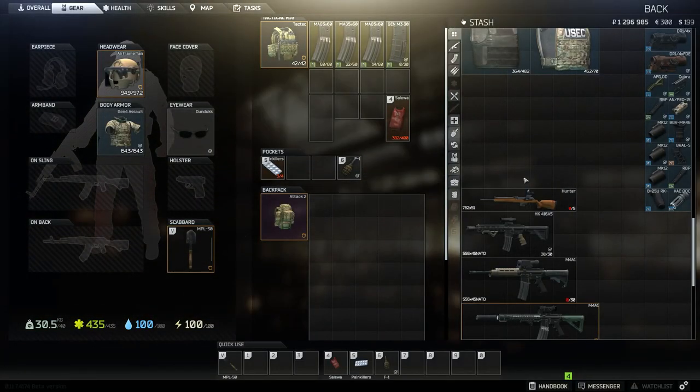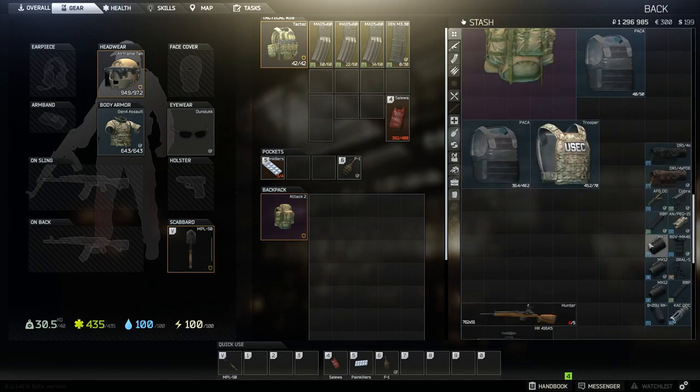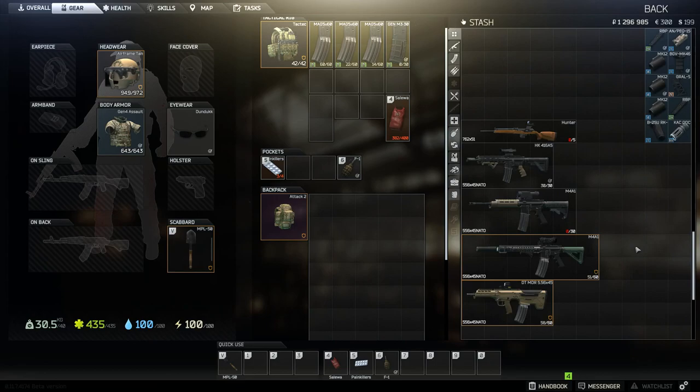That's the quick easy way to mod weapons — how you'll get sights and things like that onto your weapons. Just play around with it, find what works for you, and then go out and raid.